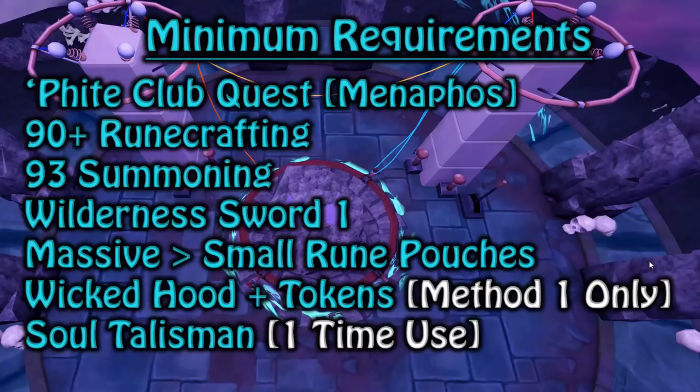Wilderness Sword 1 is granted from the easy wilderness diary tasks and that gives you access to unlimited Edgeville teleports. A massive to small rune pouches — this is all the rune pouches. You can possibly lose the small one but you're going to need a massive, giant, large, medium at least and also a small one. These are all obtained, or the majority are obtained, by killing the creatures in the Abyss. The massive pouch is gained by Rune Span points and it lasts for I think 42 uses per massive pouch before fully degrading.